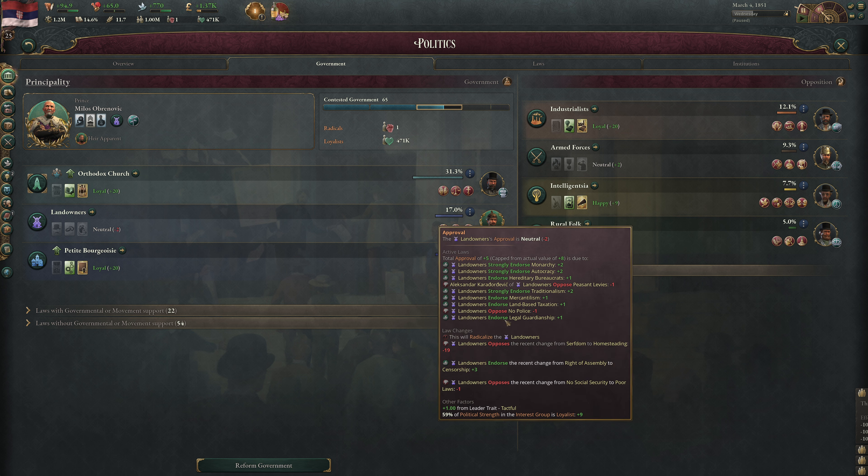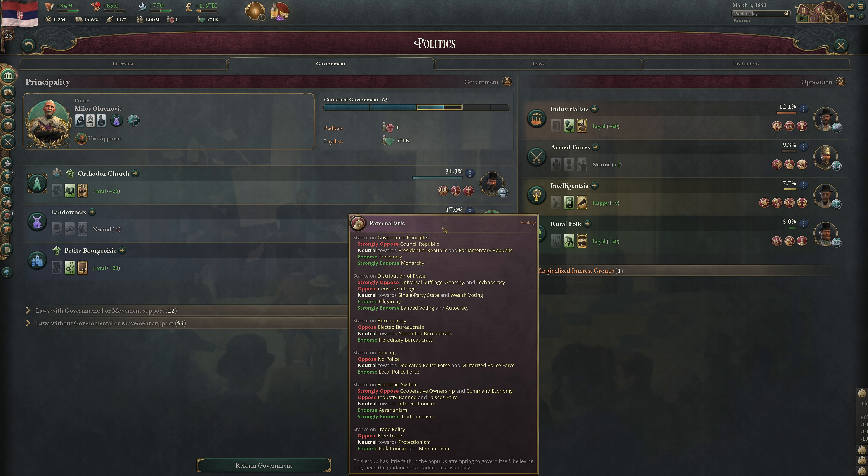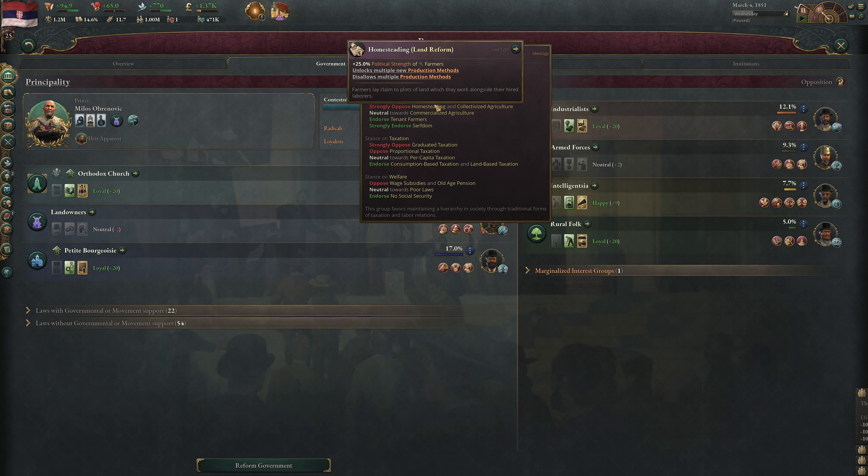We're still getting 65 immigrants from Ottoman provinces, Montenegro, Dobrugia, and Bosnia, but it has declined. We want to keep the population growth rate as high as possible for as long as possible. On average we've reached 11.7, with lower strata at 10.6. Noble privileges have been deactivated for landowners.